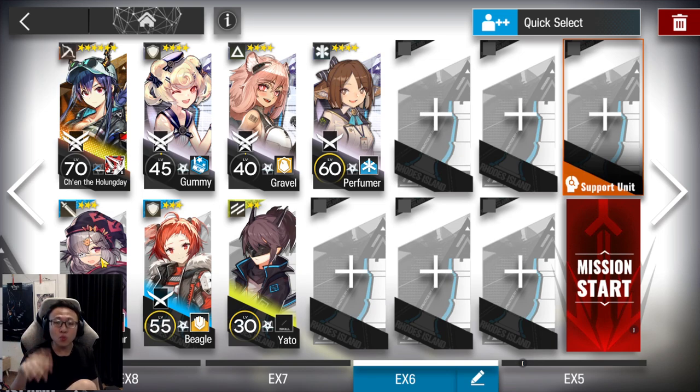If you want, you can also use a Range Guard in place of Popuka — people like Midnight, Thorn, Silverash, or Irene will work just fine. As long as there's a physical damage dealer and it's a 2-block dealer, I'm okay with you bringing them into the stage.